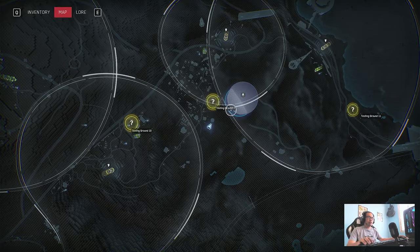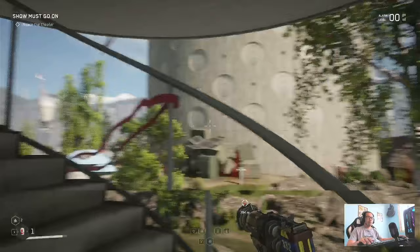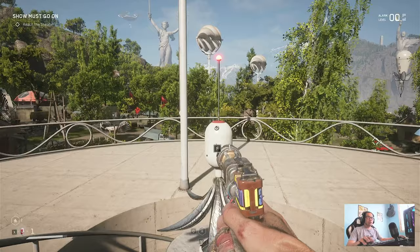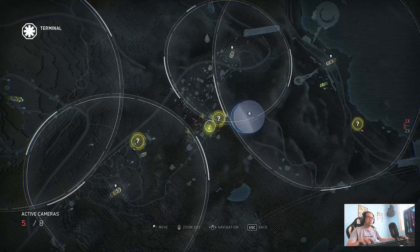Hi guys, it's Klan here. In this video I'm gonna show you how to finish the Polygon 2 Quest. This is our location from the map — we are here, and we will be going up here. You will see a control here; once you are at this control, just press F or whatever key binding you have, because we will be going there.